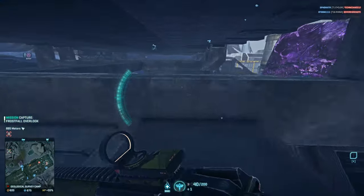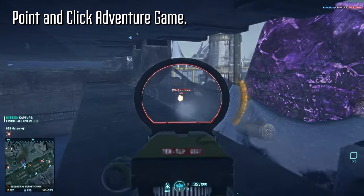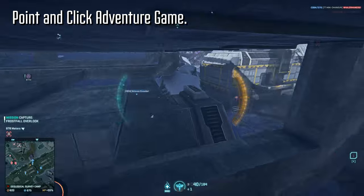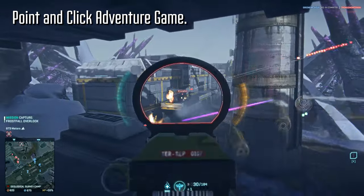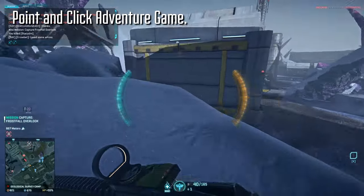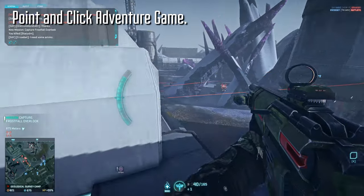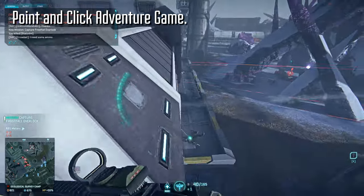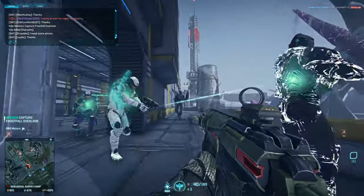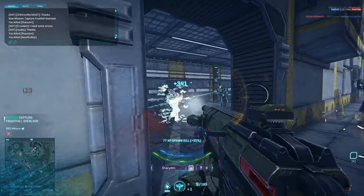As far as weapon-specific strategy goes, the Lynx is basically point and click. You compensate for the recoil by pulling down and to the left, and just hold the trigger until your target dies. Unlike a lot of other weapons, burst firing is a rare occurrence. You'll see it a lot in the footage here — just hold the trigger dead, over and over.